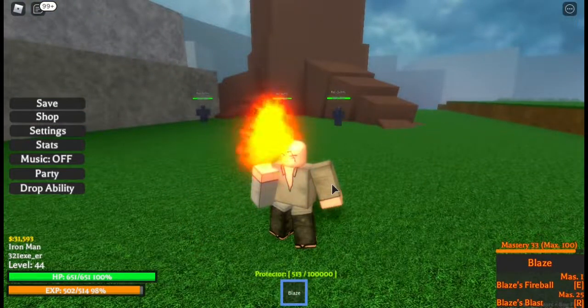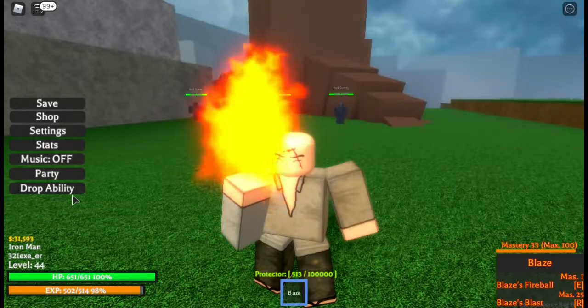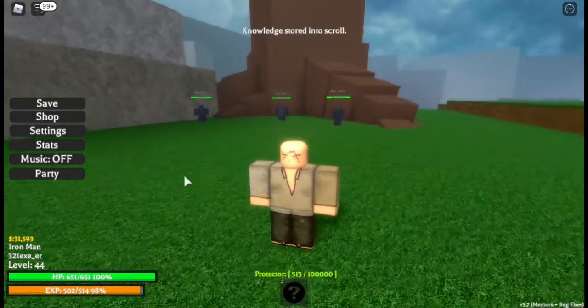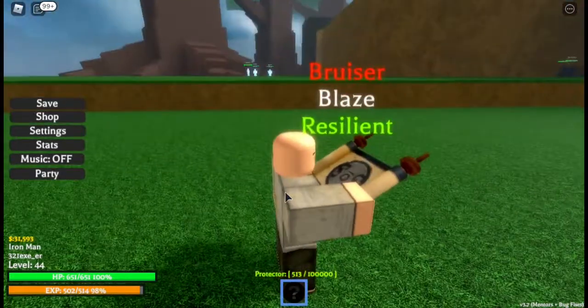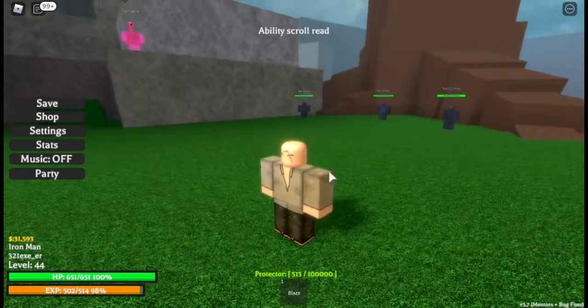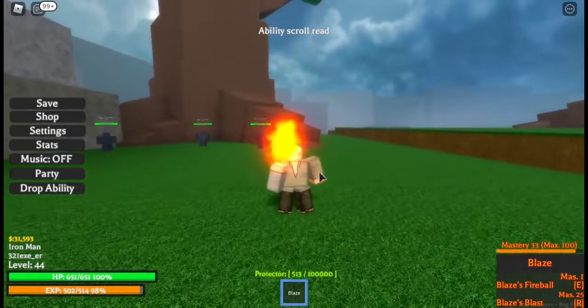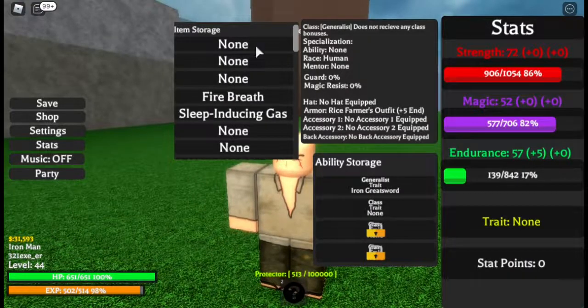I want to change to a different ability, I don't want this. So let's go ahead and drop this ability. We can actually just drop it, and as you see I have put it into a browser — you can just click it again if you want to use that ability again. Pretty much you can drop this ability.